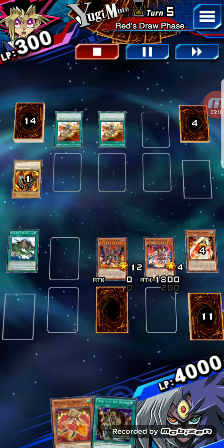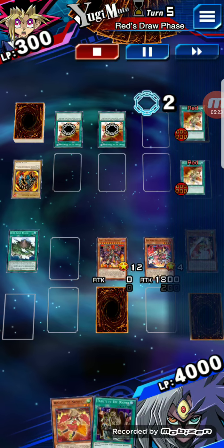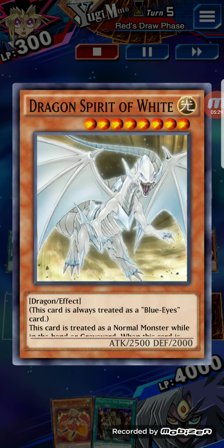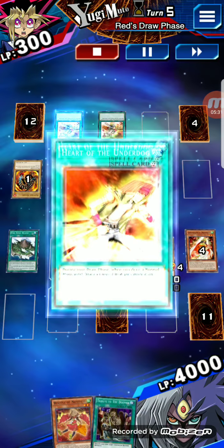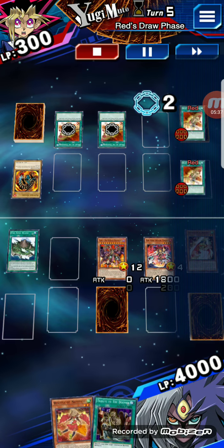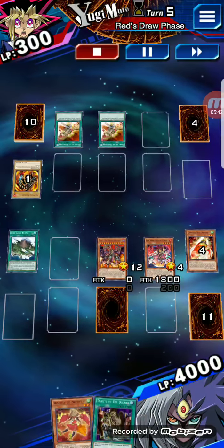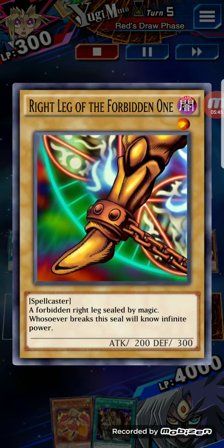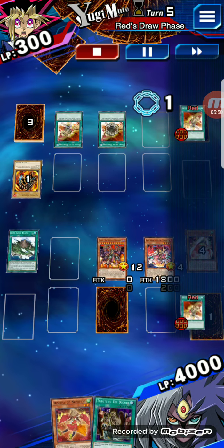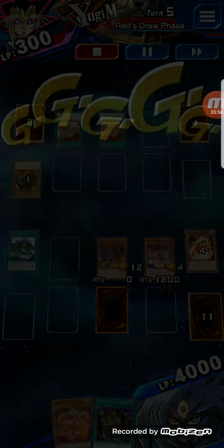Left leg drawn. Dragon Spirit — it's an effect card but it's treated as a normal card while it's in the hand, field, or graveyard. Right leg drawn. So we got right leg, left leg — draw two cards.